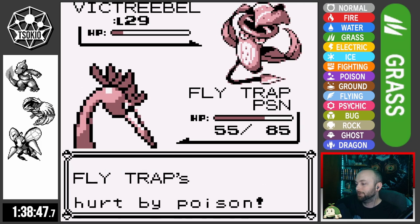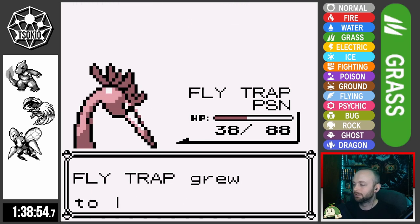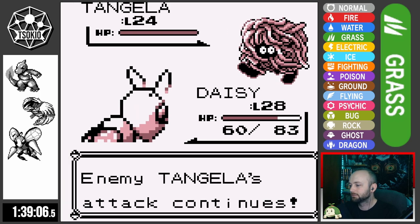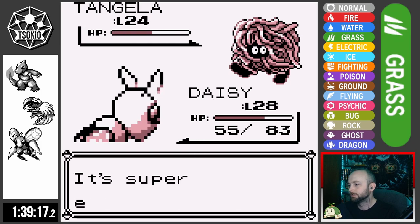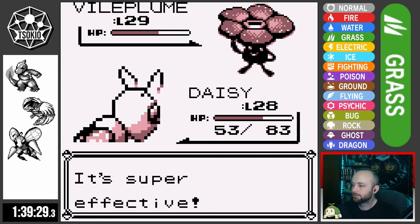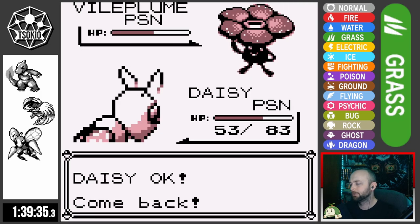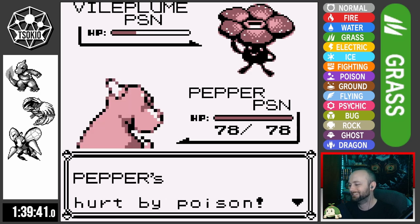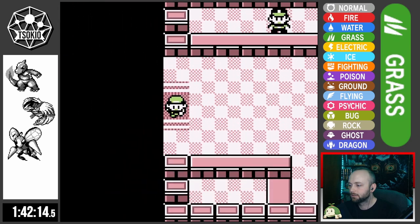Poison damage ticks with each hit of Wrap, doing massive damage to Flytrap. But eventually Flytrap gets out, Pecks Weepinbell knocking it out, and gains a level. I swap in Daisy to handle Tangela — Twin Needle doesn't do near as much damage as I hoped, but Tangela can't do much to us and it goes down after a Super Potion and a few more Twin Needles. Vileplume is next, and we actually get a Poison off on Vileplume — there's a 20% chance on the second hit of Twin Needle. Vileplume poisons Daisy in turn, and I swap into Pepper to finish it off, earning the Rainbow Badge.